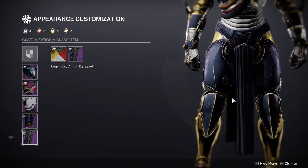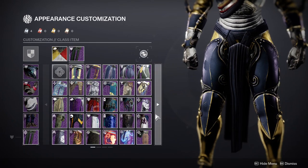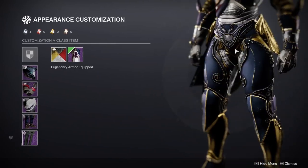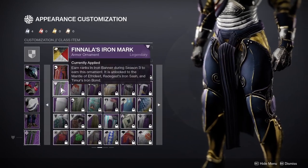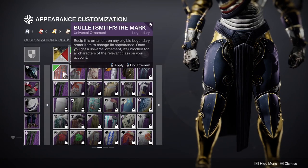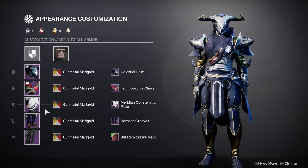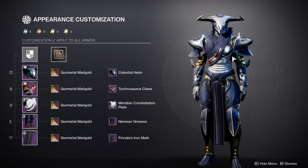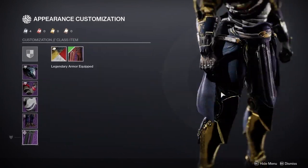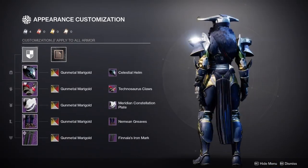Last but not least, I have this mark from season three — Season of Warmind. I was going to use the Nemean mark, but I decided to use another one because I didn't want to use the Nemean set twice. And then I found this one and I'm totally in love with it. I might change it to something bulkier on the sides, but I feel like at this point the hips become way too wide. This one just keeps everything from looking too bulky. With a bulkier mark the hips become too big, which makes the bottom look too big for the top.